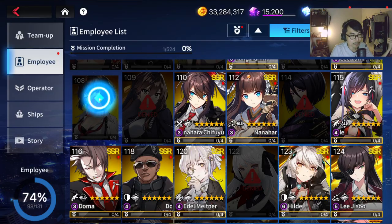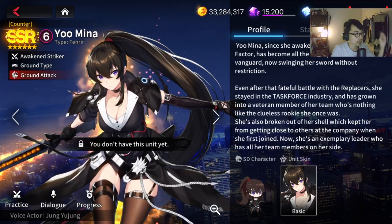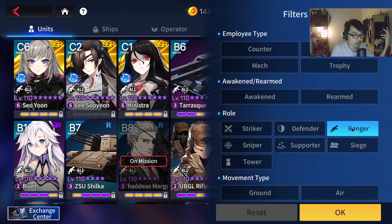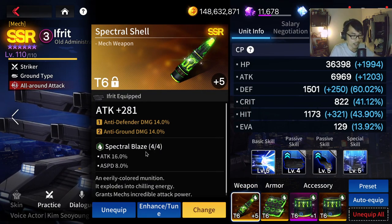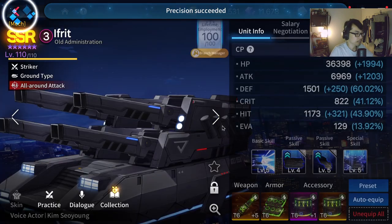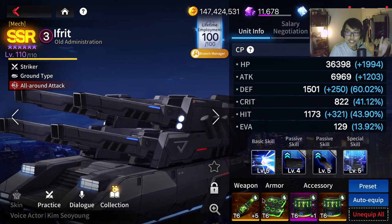Joe Xiang is also a great example and is one of the few that can benefit from Spectral Gear specifically if you want the evasion. Awakened Mina is another — she benefits very well from Spectral Blaze since she needs attack and attack speed. Ifrit, an upcoming unit, also has Spectral Blaze as his best gear. Spectral Blaze is top-tier because it gives a good balance of attack and attack speed, and you can stack anti-ground and anti-defender damage very effectively for PvP.